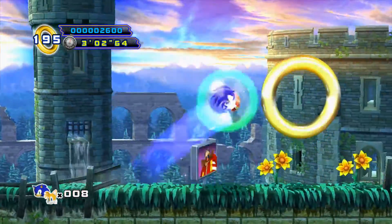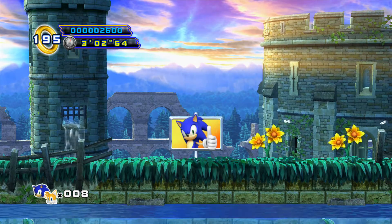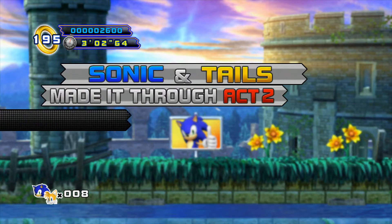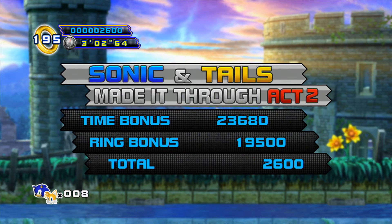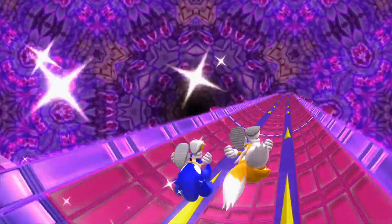Let's go to the end of the stage and jump into the special ring. One thing I forgot to mention: another way to get an extra life is by collecting 100 rings. When you collect 100 rings, you get an extra life as well. There are many ways to get extra lives in this game — just like in Sonic 4 Episode 1, it's really easy to get lives.